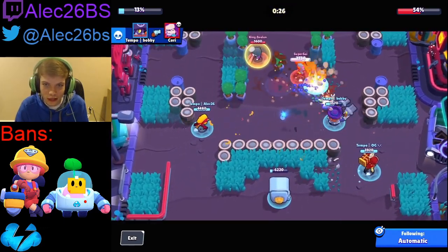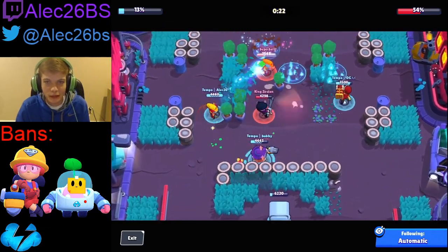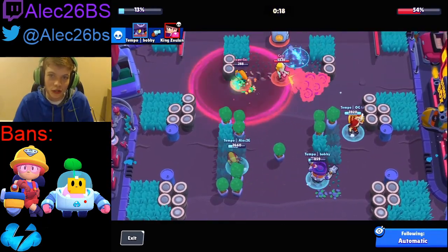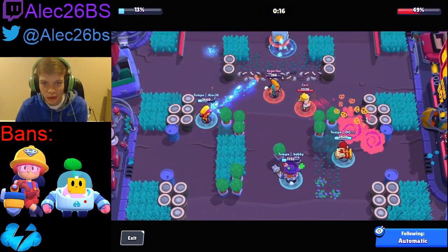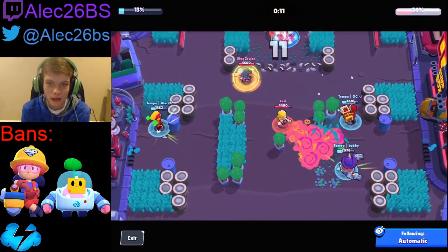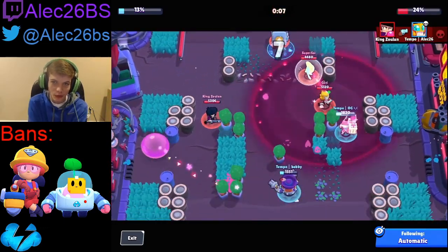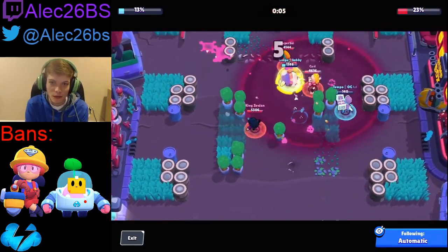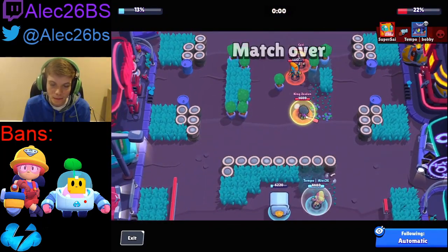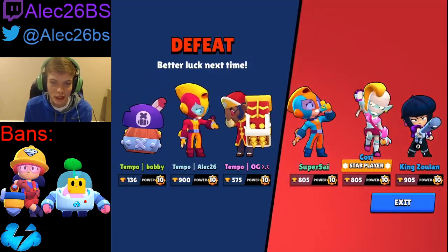Bobby gets a nice roll on the EMS right there, hits Superset a little bit with the super speed. Bobby gets a nice roll on the BB as well — we got control with 20 seconds left so we gotta do the damage quickly. We play pretty aggressive, get the call on Superset, OG pokes on the safe. I'm out of gadgets so I can't get away from Zoan. Down by a few percent, Bobby has to roll in as a last-ditch effort — we don't get it. We end up losing that Heist game.